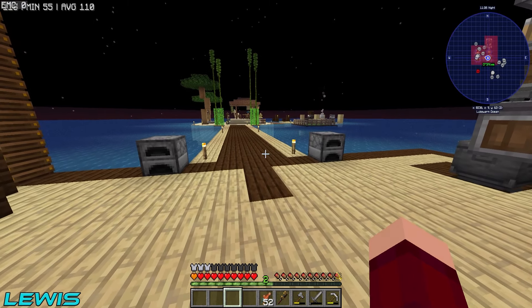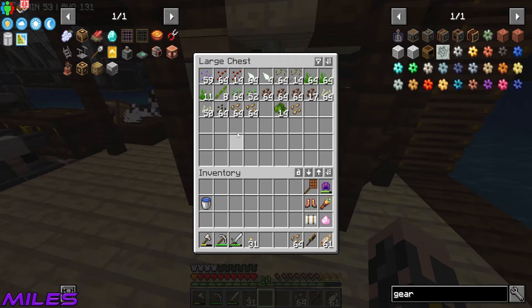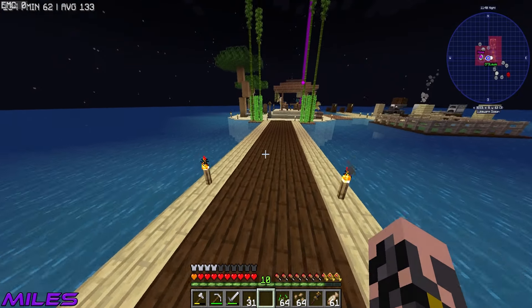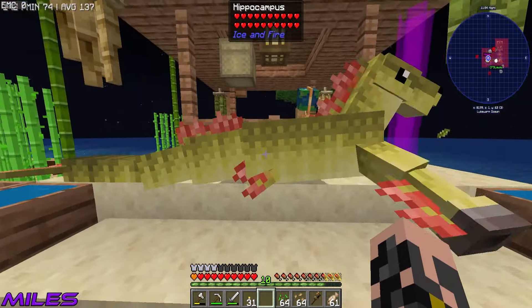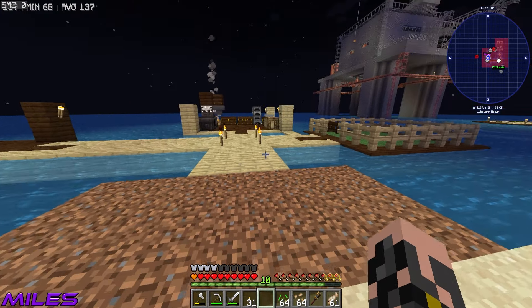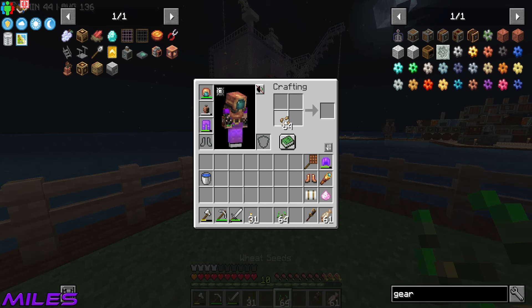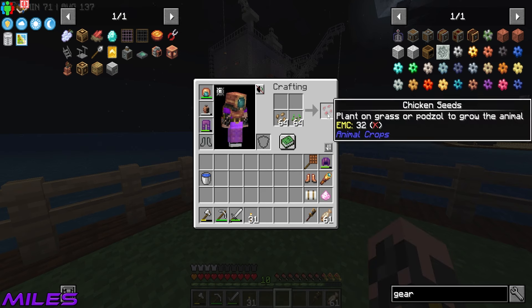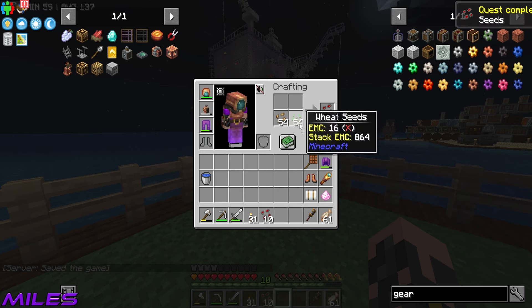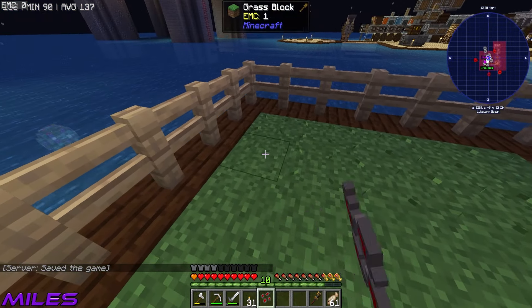Before that, we need cows and chickens because we need to make cakes. Our chickens keep dying, but I know a trick to stop that. Maybe the lizard's getting out and eating them, or they suffered from the long ocean voyage. I made ten chicken seeds — maybe a bit too many — and some cow seeds as well.